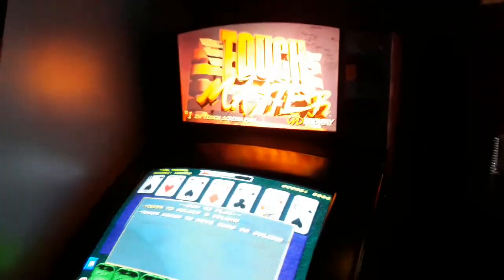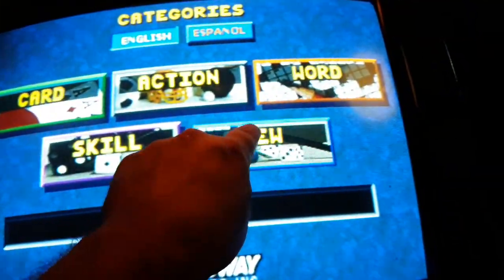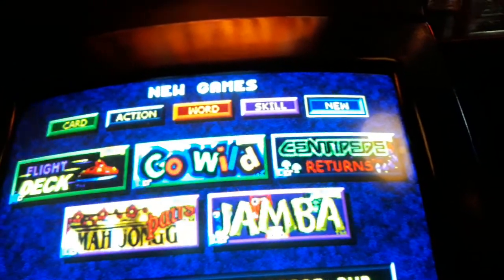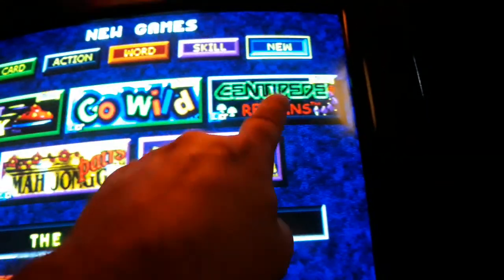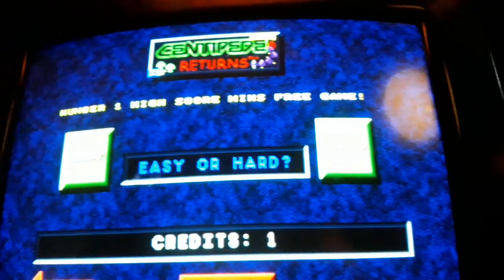I'm going to start off with the highlight of this interesting game. This is a Williams touch screen game. It takes quarters and dollars, and one of the interesting things in here — this is one of a kind. This is the only game in the world that has a touch screen version of Centipede Returns.